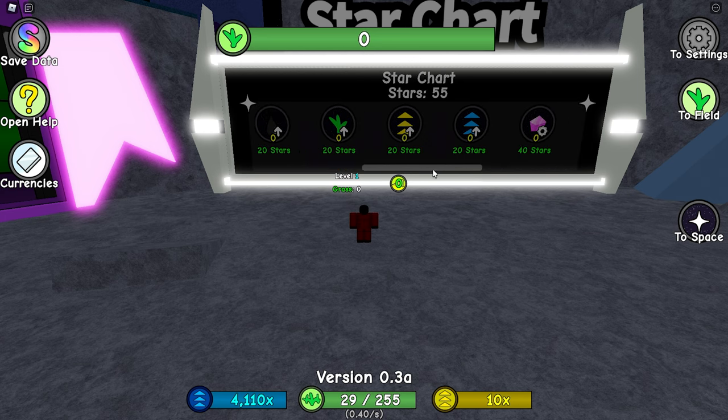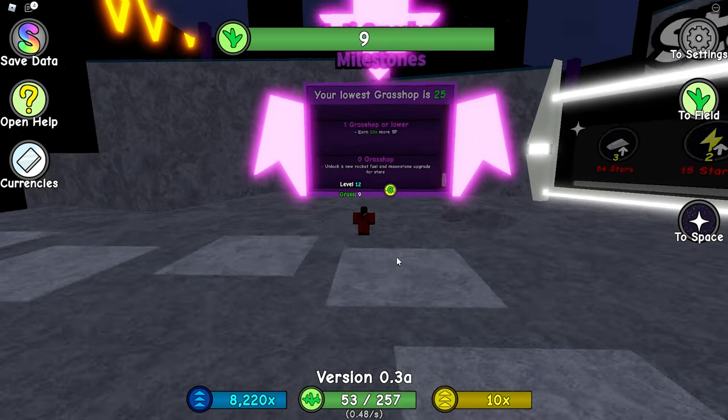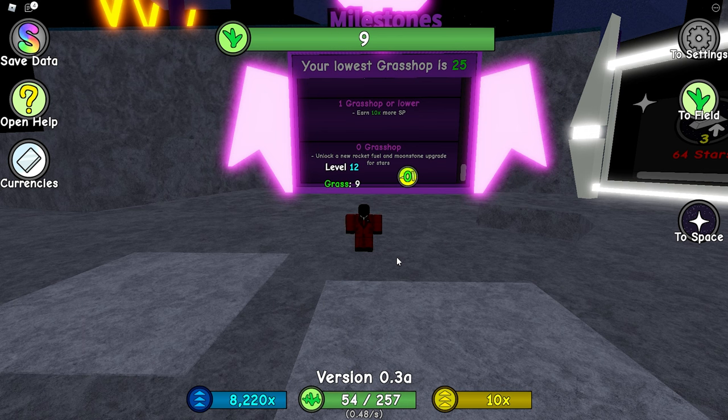If you have any questions about anti-grass hop milestones, just leave them down in the comments and someone will be sure to answer. If no one answers, I'll try my best. Also, if you want an instant answer, you can check out the frequently asked questions in the Lisa Games Discord, or just go to discord.gg/grasshop. With that, I'll see you guys in the next video — peace.